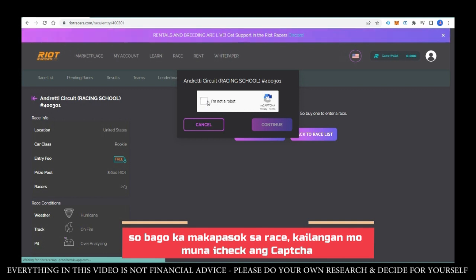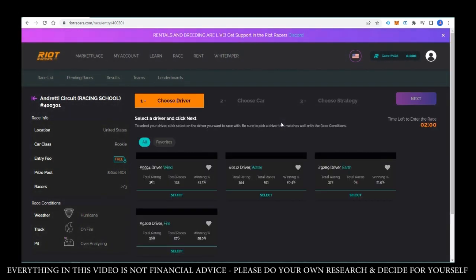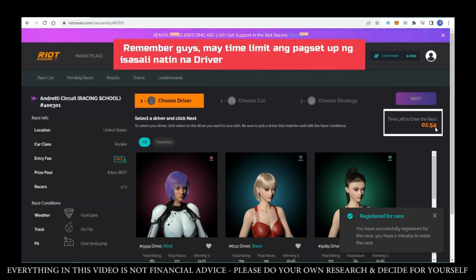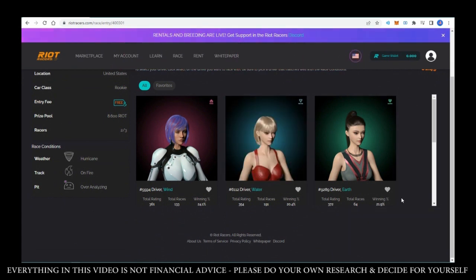Before you can start a race, you need to complete a captcha — this ensures there are no bot players, which is actually great for the game. Now you pick a driver. When using a rookie car, any driver type is compatible. Remember there is a time limit for setting up your driver and car selection, so be aware of that time limit.